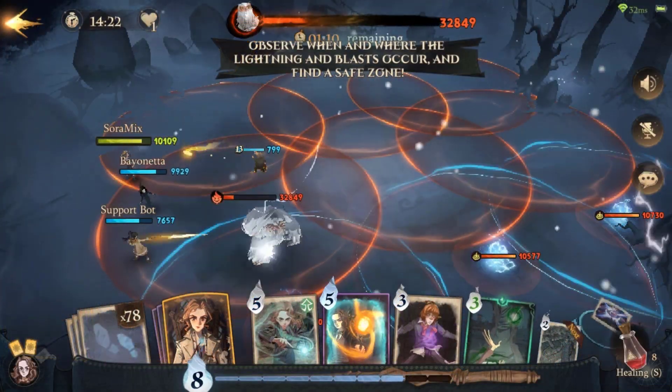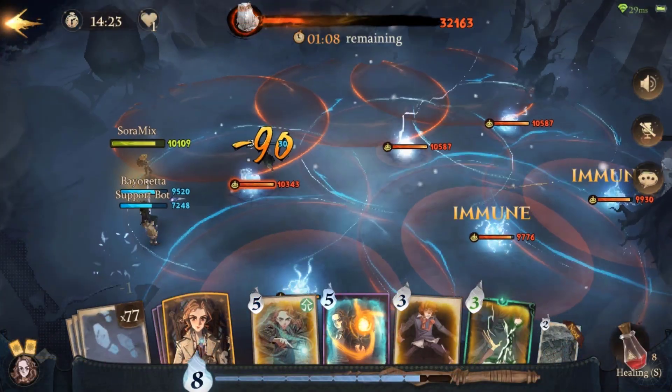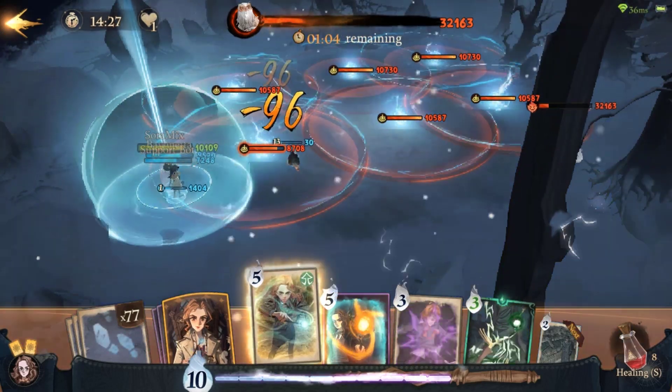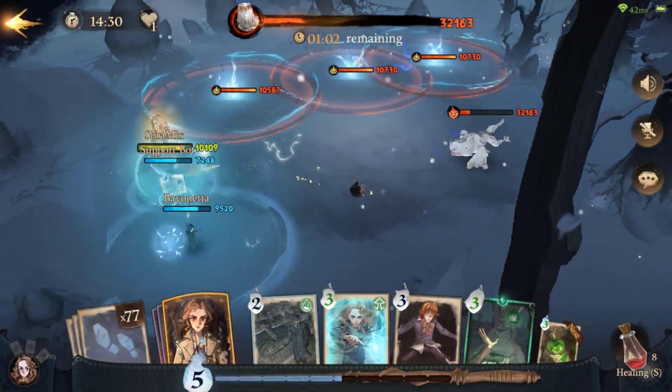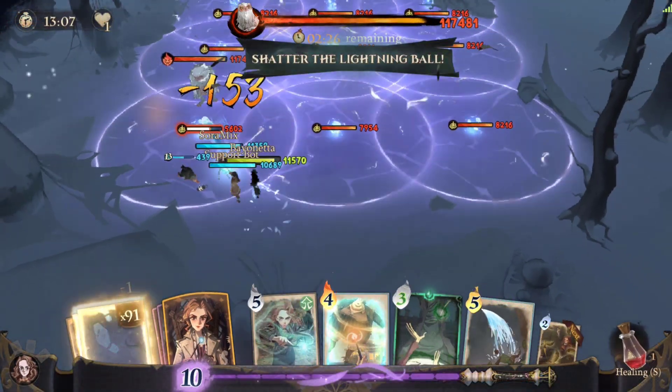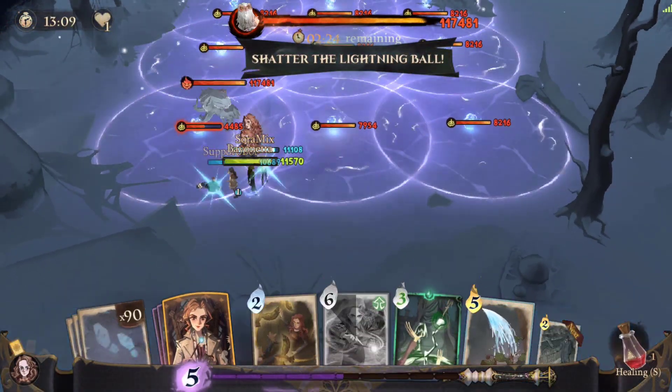If there is no safe spot near you or it's too late to run out, use Protego Totalum to protect yourself and your teammate if possible, since it can deflect infinite damage with one hit. Be careful not to use Protego in a position that can be struck by two or more Thunderbolts at one time.